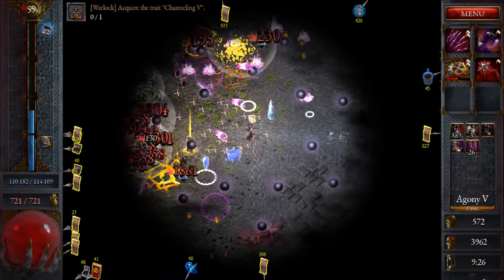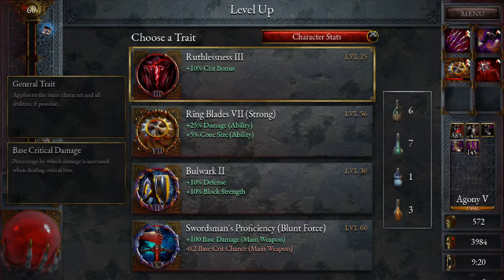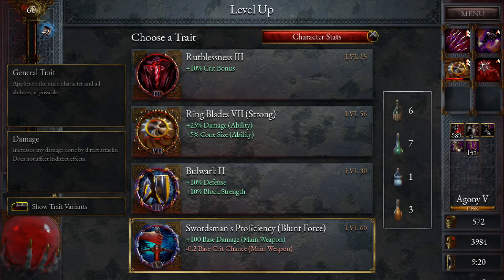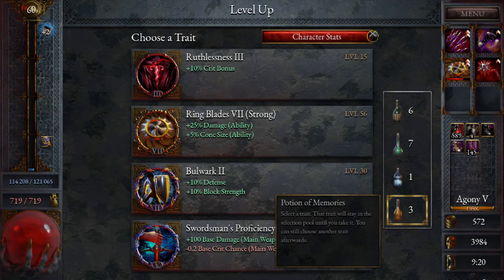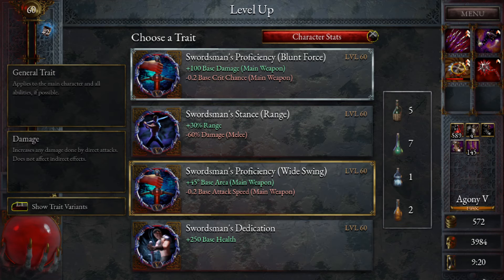How much can we scale up for the final boss? We've got the swordsman's proficient stance here. Do we want to take a negative crit chance for base health? It's kind of interesting. We could make ourselves really tanky if we take it. I don't know if it's the right play, but I think we're going to take it.